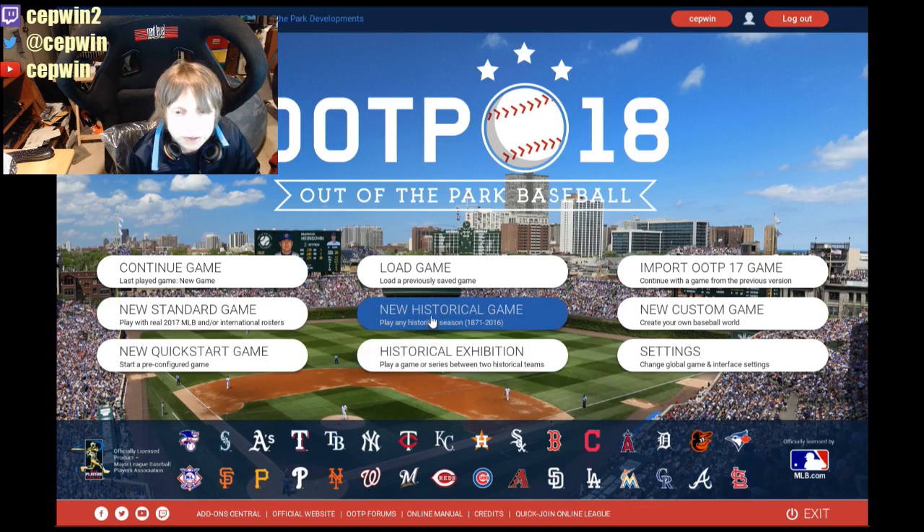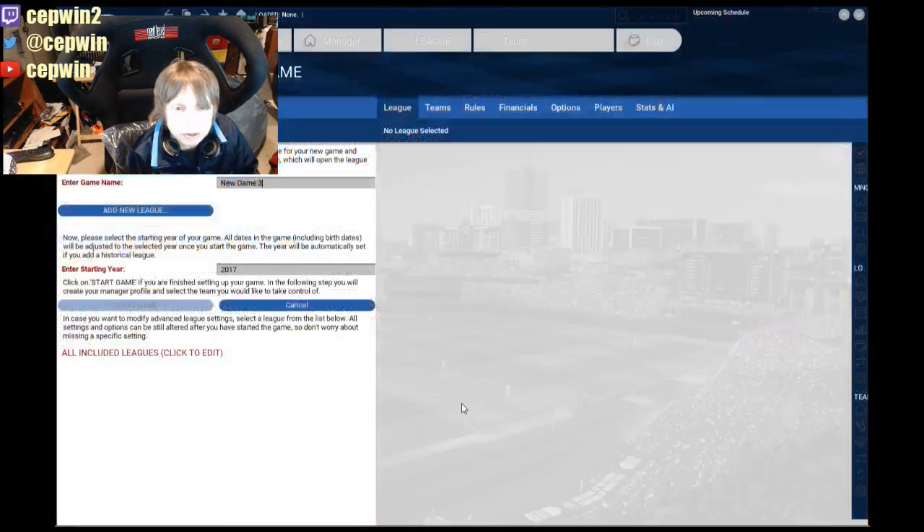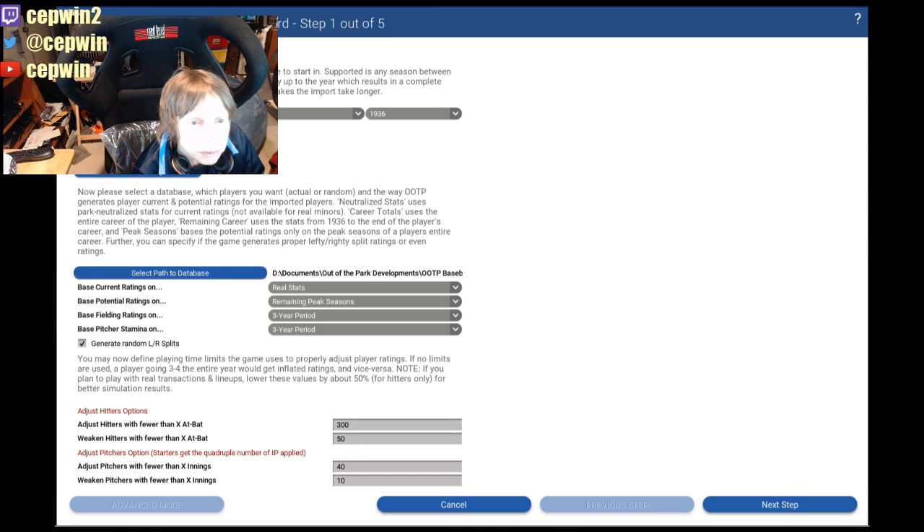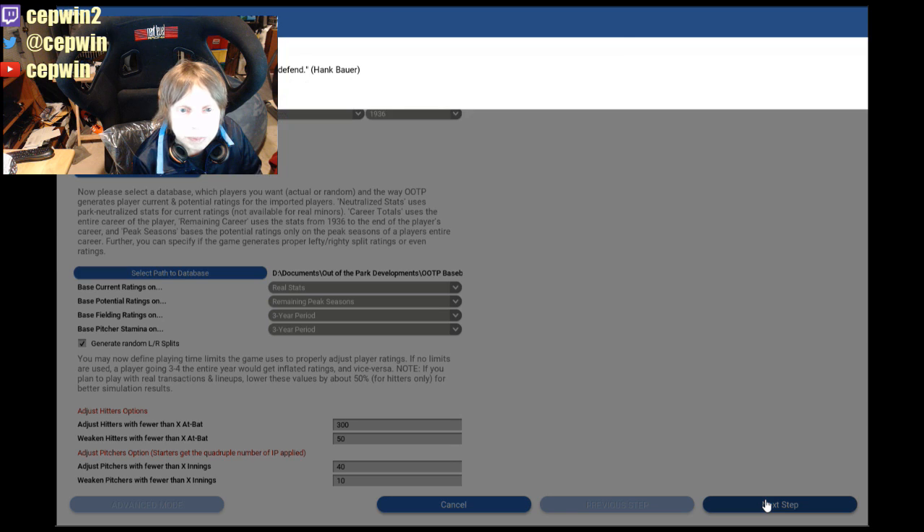Let's try this again. Enable challenge mode, show advanced options, import real minor leagues. Loading minor league database, importing players. I even managed to figure out how to change the streaming software so I can actually stream the game in 3D, because it's almost like a separate application.